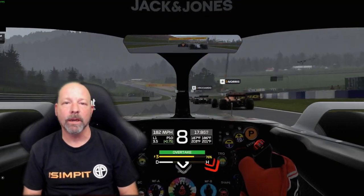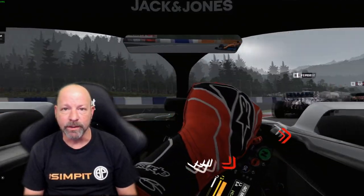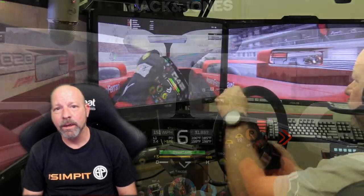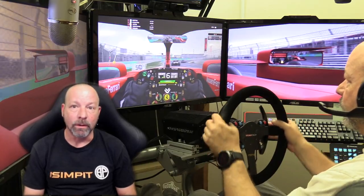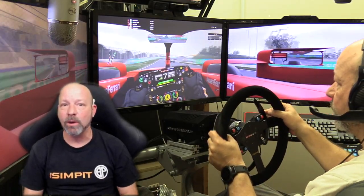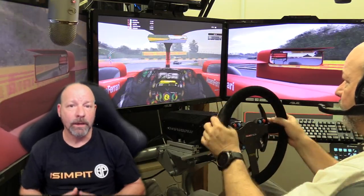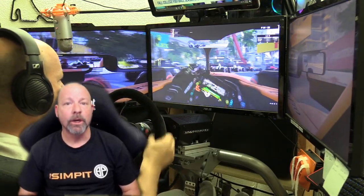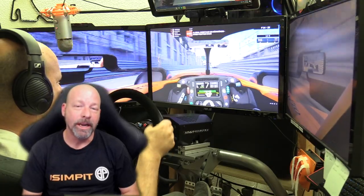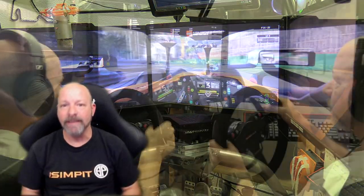Now on to physics — one of the most debated topics when reviewing any sim. F1 2020 might be one of the greatest argument sims because it comes down to what market they were looking for and what you as a sim racer want. The physics are medium — a fine line between hardcore sim and total game. The handling model is in the direction of a proper sim: understeer, oversteer, throttle affecting steering, brake lockup causing understeer on entry, oversteer with too much throttle — what you'd expect from any sim.